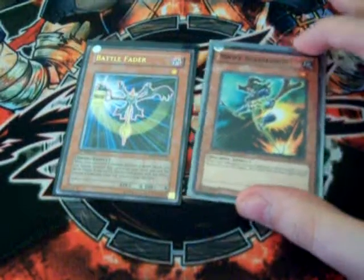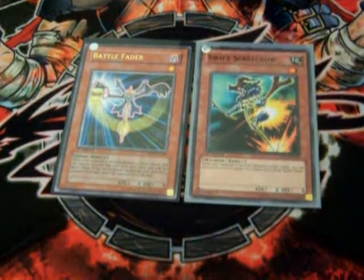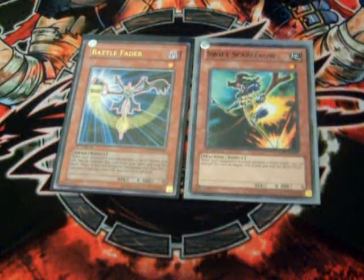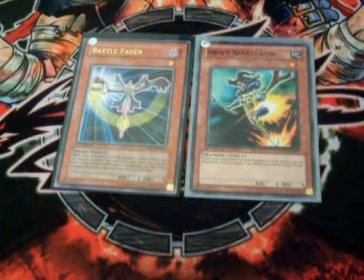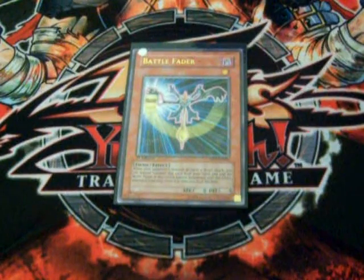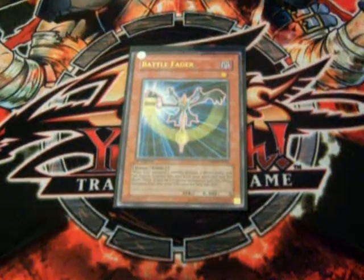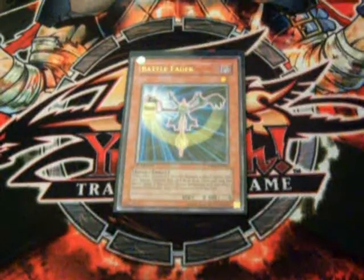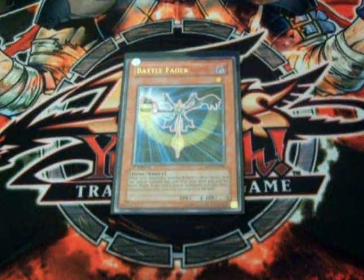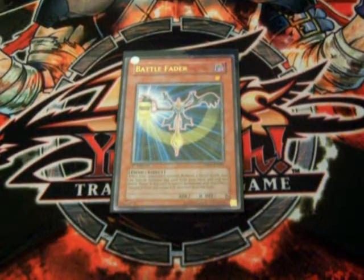They're really good cards and they're played right now I think, especially Battlefader. So I will start the discussion with Fader. Fader is a Dark type, Fiend attribute, and it's Level 1 with 0 attack and defense points. But he has a good effect.